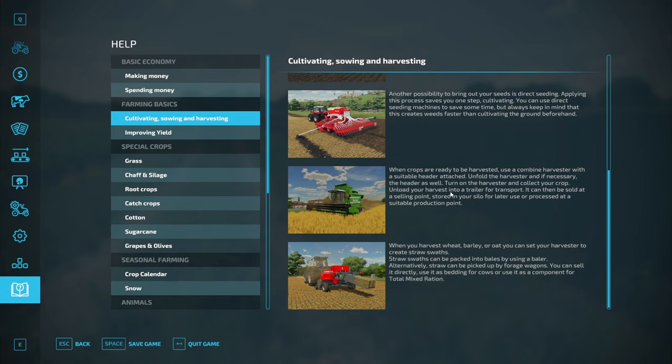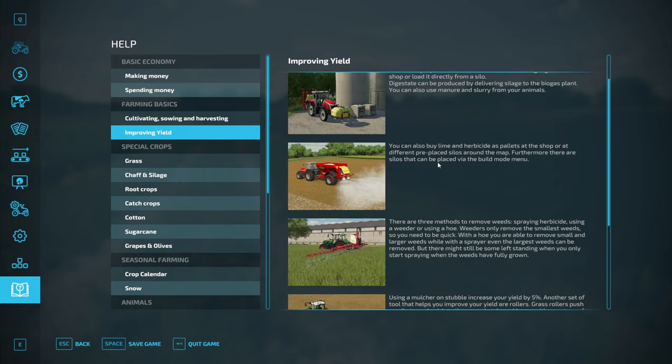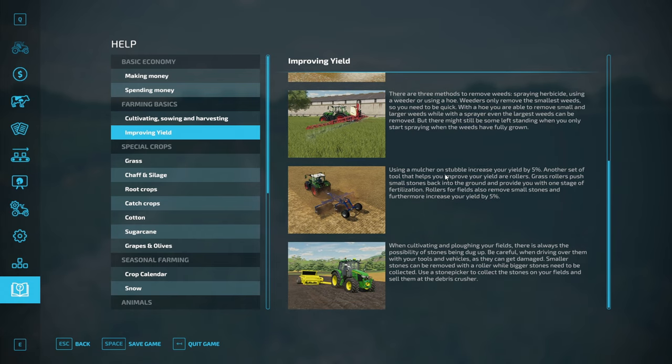This section of the help talks about using a harvester to collect the crop — pretty straightforward, we've already done all that. It covers straw, fertilizer, herbicide, and lime. Three methods to remove weeds: spraying herbicide, using a weeder, or using a hoe. Weeders only remove the smallest weeds; with a hoe you can remove small and larger weeds; with the sprayer even the largest weeds can be removed but some may be left standing. The mulcher increases yield by five percent — I'm guessing that's after harvest but before cultivating. Feels like it would do the same thing the cultivator's doing but I'm not a farmer.